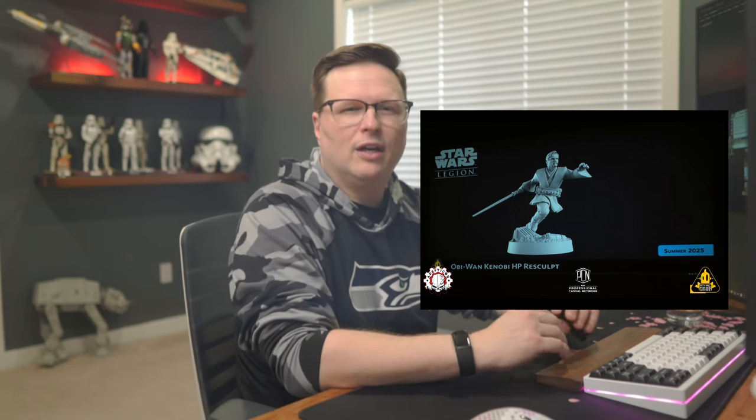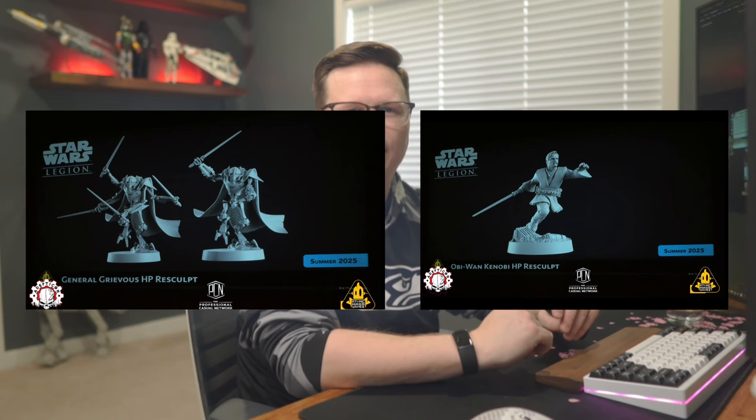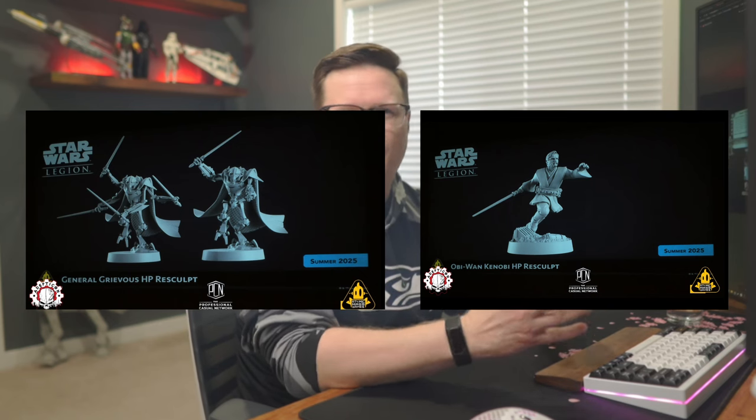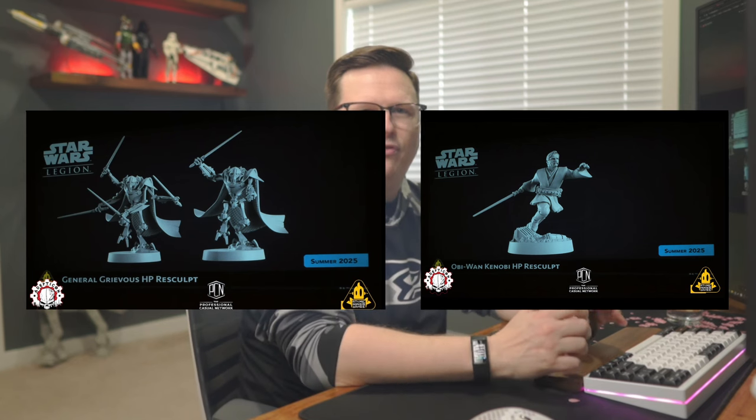Finally, something touched on at Mini Stravaganza 2023: AMG is going back into the catalog and reissuing re-sculpted hard plastic versions of some soft plastic units. We saw re-dos of Stormtroopers, Luke Skywalker, and Darth Vader back then, and that idea continues. In summer 2025, they'll release a new Obi-Wan Kenobi for GAR and, of course, General Grievous for CIS. These will be two new hard plastic sculpts in different poses. The Obi-Wan looks great and very Ewan McGregor-like, and Grievous will again have multiple pose options including the full four-lightsaber twirling setup.